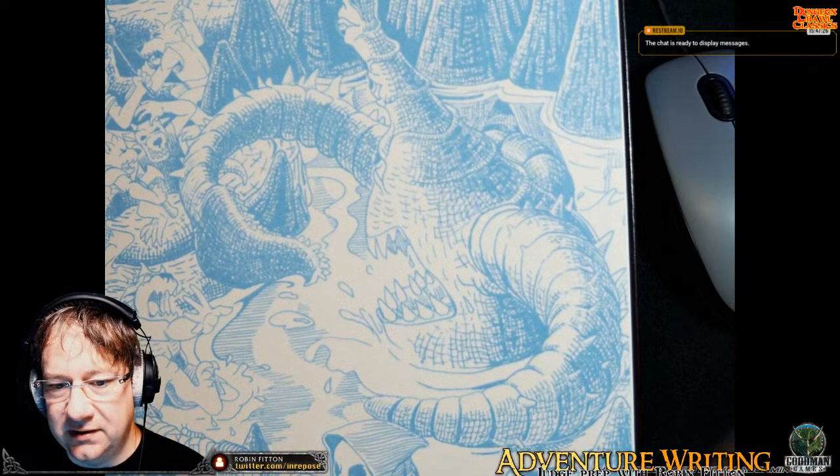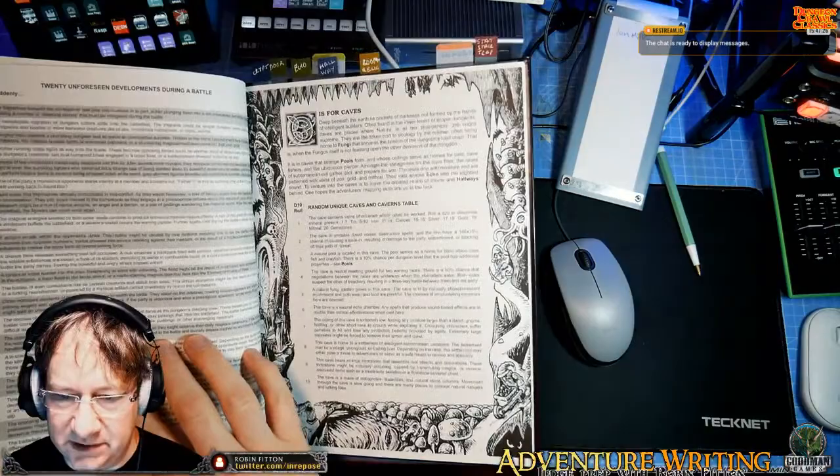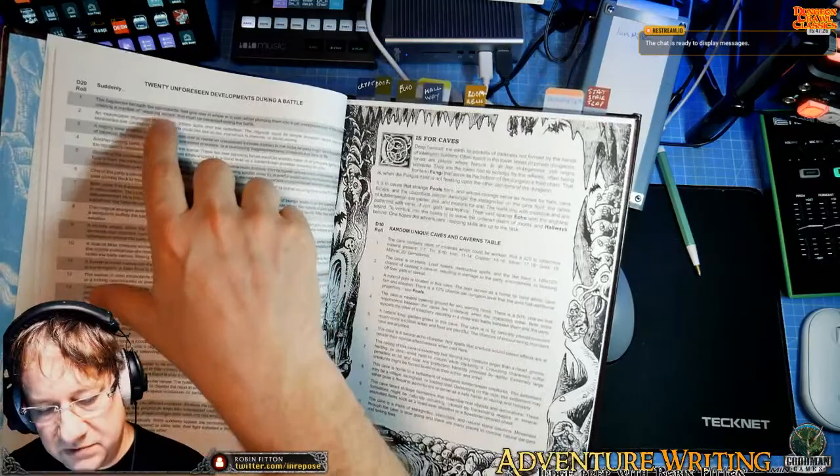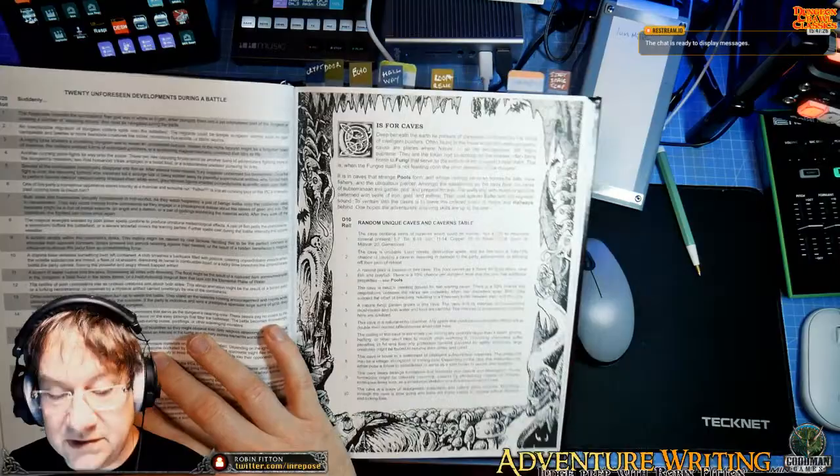Let's get that Peter Marlin artwork there. It's a fantastic artwork in this book, by the way. Nearly every other page has got stuff, so it's not just tables, although there are straight table pages like this as well. Here we go, this one's handy: 20 unforeseen developments during a battle. I haven't used that actually. Now I've seen that, I'm going to use that today.